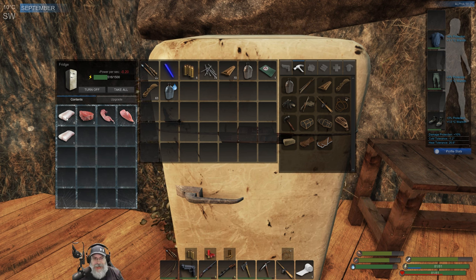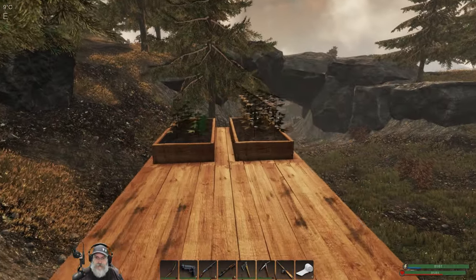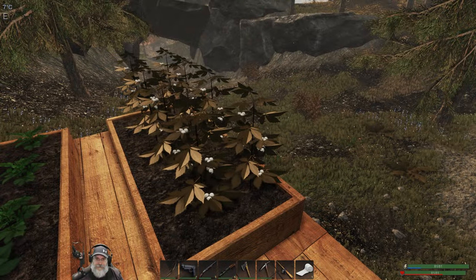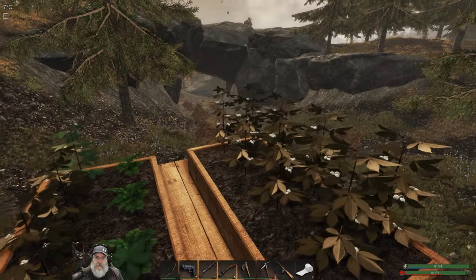I managed to catch a catfish which gave me two fillets and some more oil. We're slowly building up our meat supply in the fridge. We're getting close to the cotton being finished — about 90% of the way there — and hopefully by end of today it'll be done. The other stuff is about 75% of the way there.